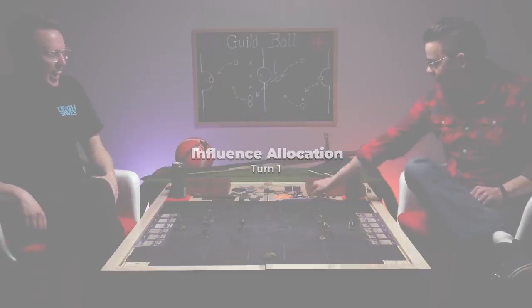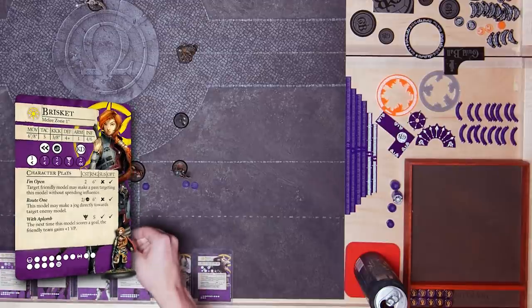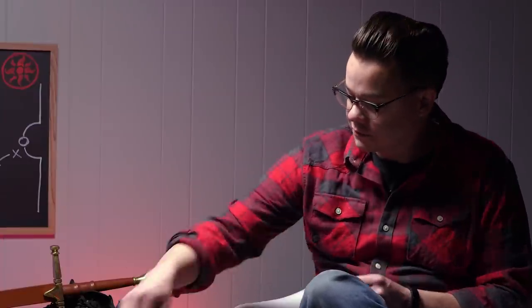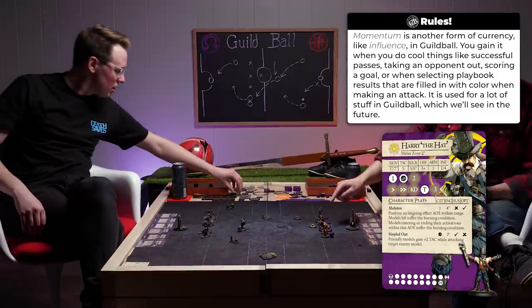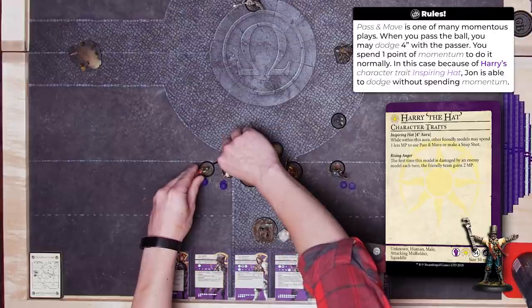I'm gonna start by activating my captain Brisket with the ball of light first. I'm gonna spend one influence to have her pass the ball of light to Harry the Hat. She's got a kick stat of three. That was successful. She's within four inches — tap-in range is half your kick distance, her kick is eight inches, she's within four. So she passes him the ball. I gain a momentum for that successful pass. Harry the Hat has a special ability: anybody within four inches of him that passes the ball gets to immediately dodge.